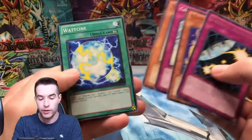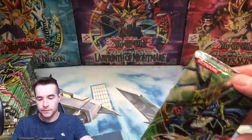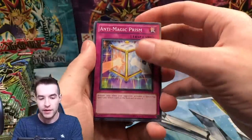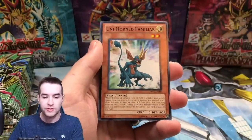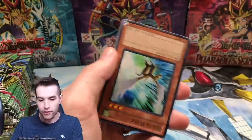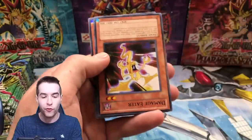Chain Whirlwind, Watsine. Second half of this opening — let's see what we can do. We're doing pretty good. We've got an ultimate, a secret, an ultra — we've got a lot of different stuff. Maturi Beans, we've got a Unihorn Familiar. Wait, why was the rare fourth? Why was the ultra fourth?